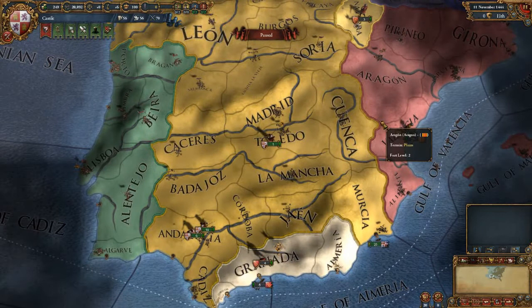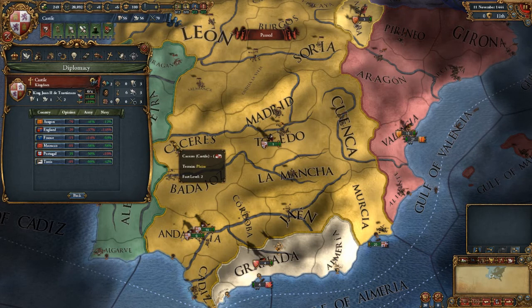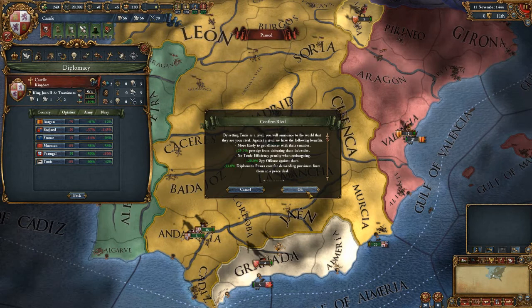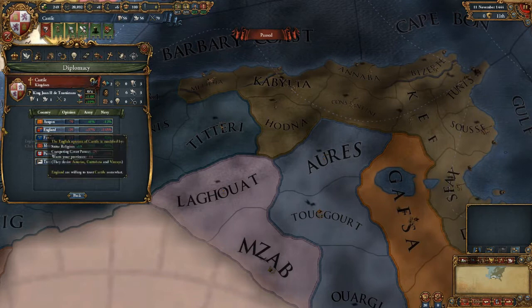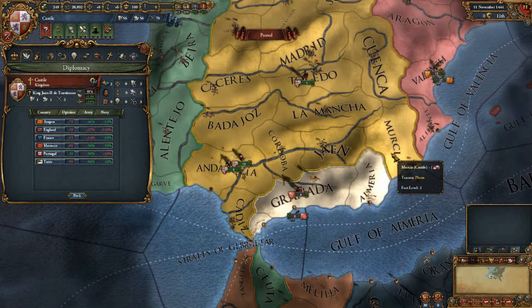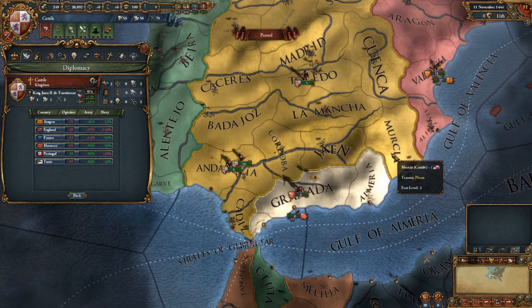I have too few rivals so I need to pick some. I'm thinking Tunis, Morocco, and Aragon - that sounds right. Let me confirm those selections.